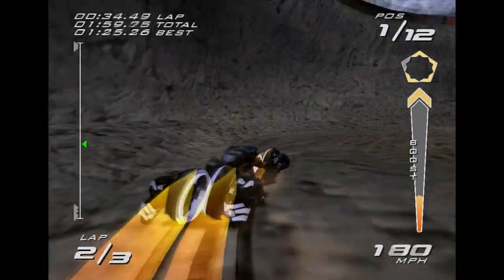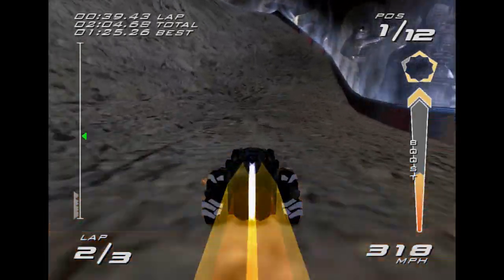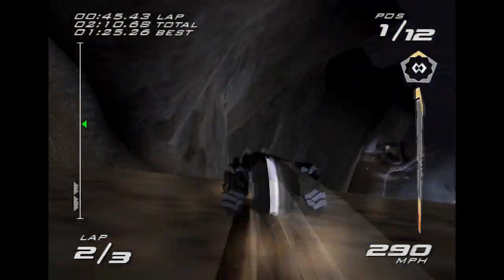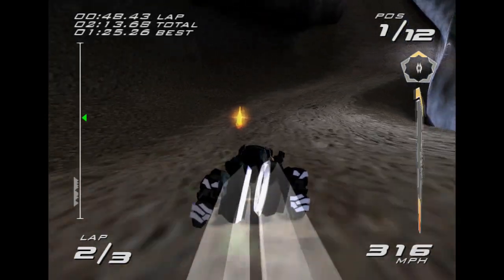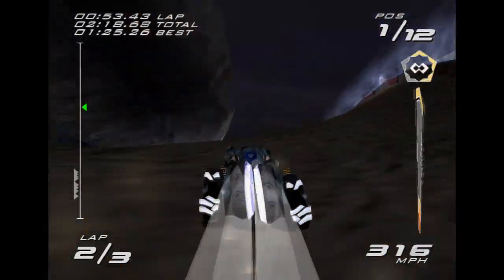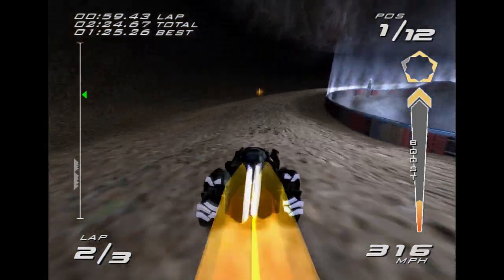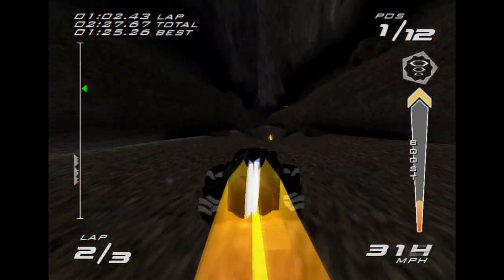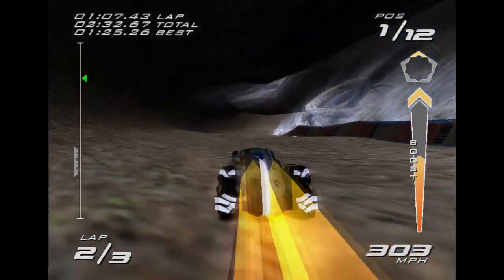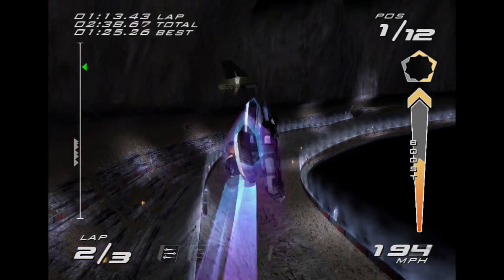I got a little eager and reset too early so it didn't put me on the other side of the jump. Once you attempt that big shortcut, if you don't make it, as long as you're somewhere on the other side, you can reset and they'll spawn you on the other side, just like any other reset off a jump.